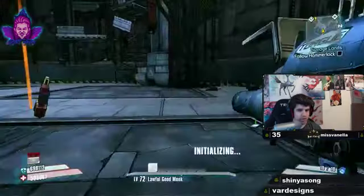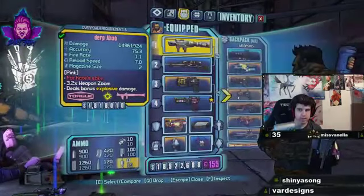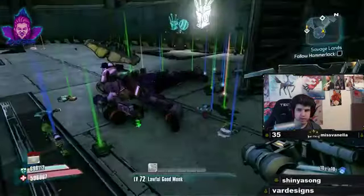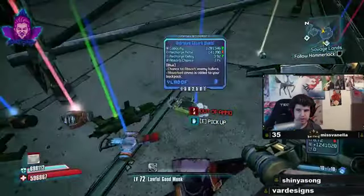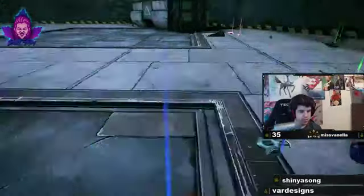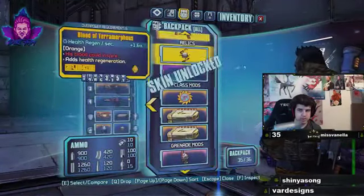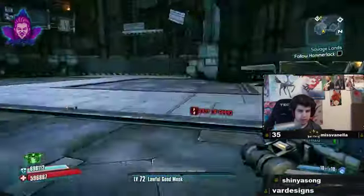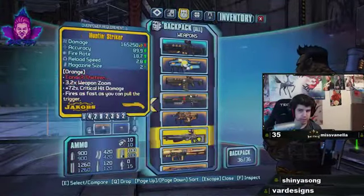I'm going to momentarily drop off this Bee while we use up these skins. I think I saw a second one too. There's a mud runner skin - go ahead and use that skin up. I do want that slag O-Negative even with the horrible fuse time - collection, why not.